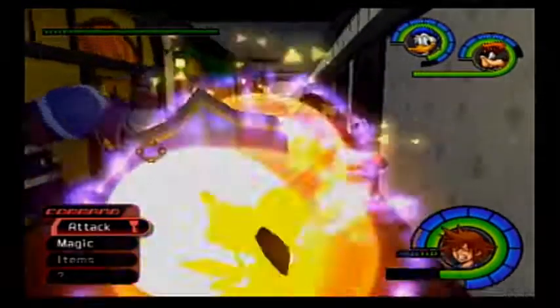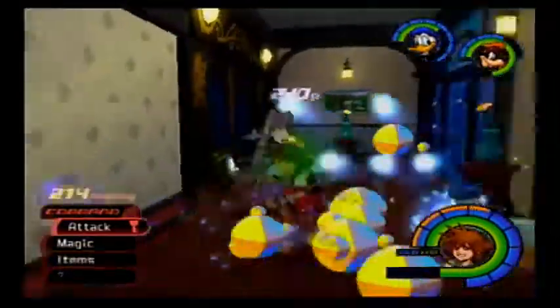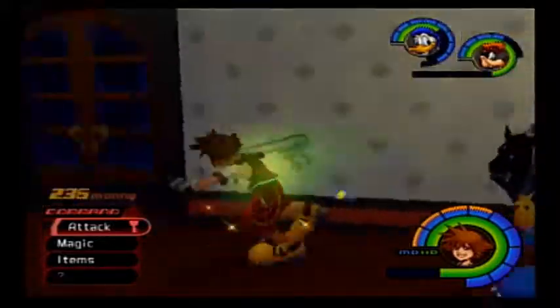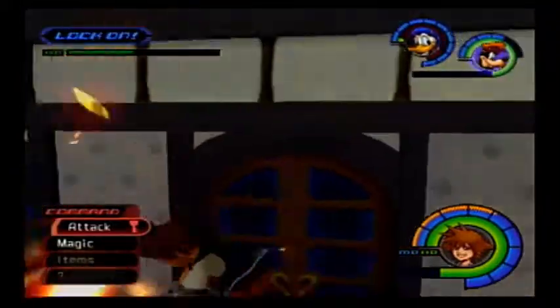So the first thing we need to do: get some Power Crystals from these guys, along with Bright Crystals. And because there are going to be wizards in here, I'm pretty sure we have a good chance of actually getting Donald's super weapon. That would be great if we did.